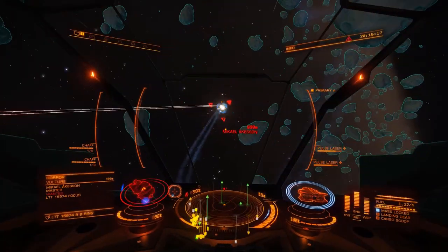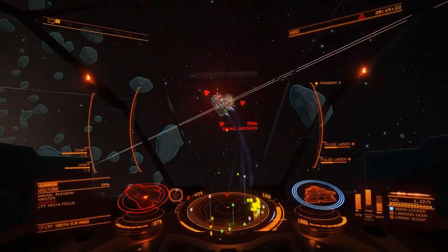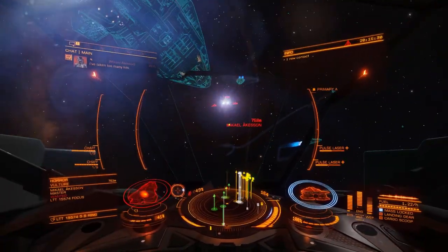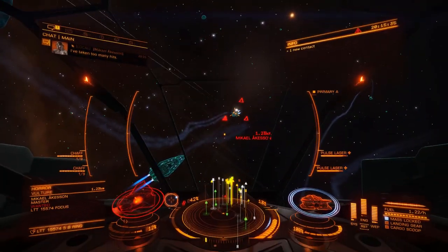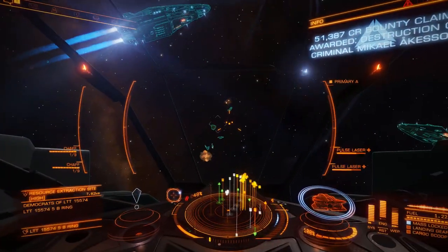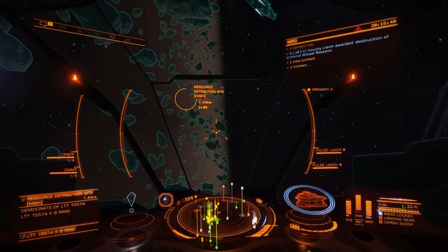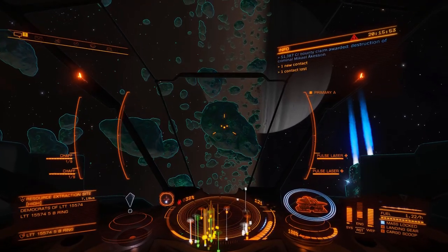It seems to be programmed into them. Just using the throttle and the blue zone and watching them — here he comes, you get that a lot. I've got a couple of pips in shields, so that did protect me a bit. You can see on this rock here, if I boost with my down thruster on, you can see that it just sort of accelerates you around there. This is the technique I use.